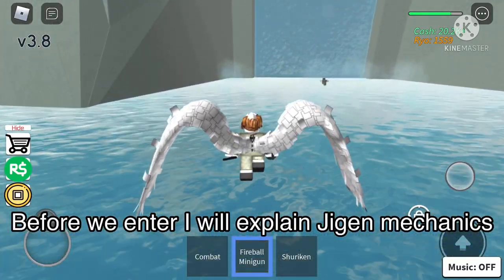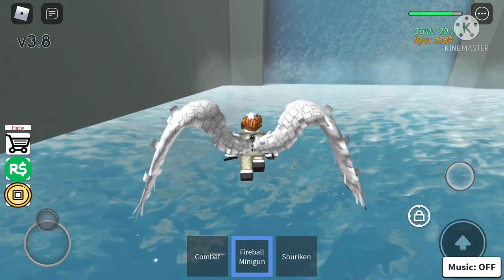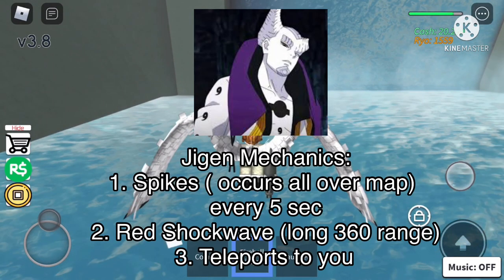Before we enter, I need to explain some stats and mechanics about Jigun. Jigun has two main attacks. The first one is just spikes everywhere, like you know from the anime, which occurs every five seconds - so keep that in mind. The second attack is a red shockwave that covers a really large area, so you might want to watch out for that one. Keep long range jutsus equipped. Also, Jigun can teleport to you, which makes it harder to defeat him. However, when you use Ribcage you are immune to all his attacks - so use Ribcage.